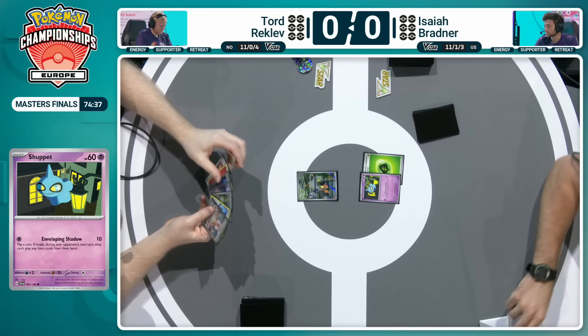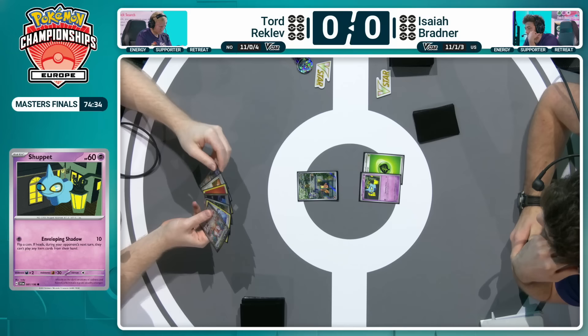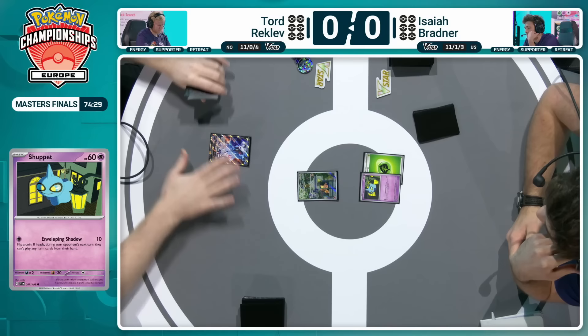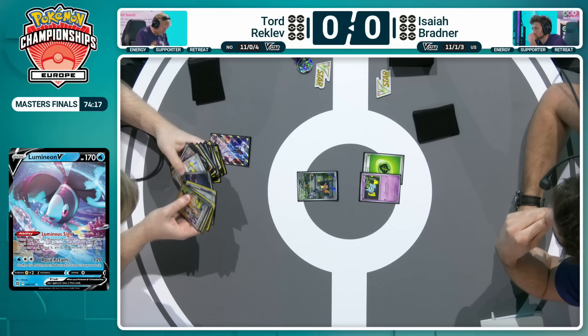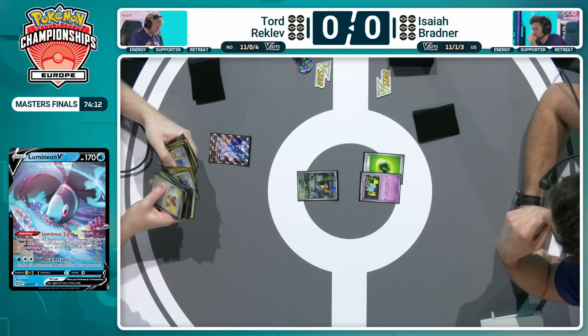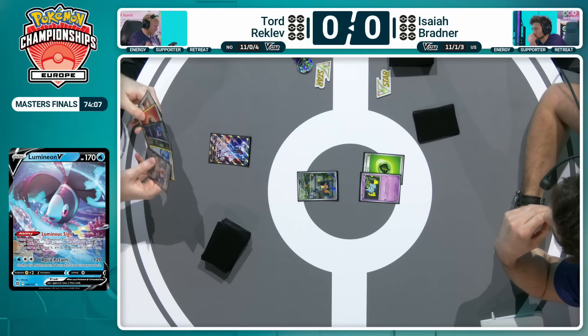When you're going first, you do want to start ramping up some of those Lost Zone cards into that area as soon as possible. Tord won't be attacking anytime soon though, so a little reprieve there for Isaiah — just for the moment — as we kick things off with a Luminium V, a Luminium Sign ability, a well-known staple in a lot of Tord's decks. Being able to grab a supporter of your choice from your deck, an opportunity to double-check those prizes.